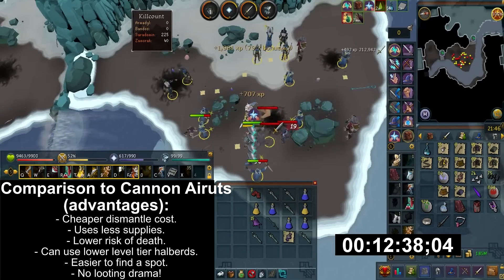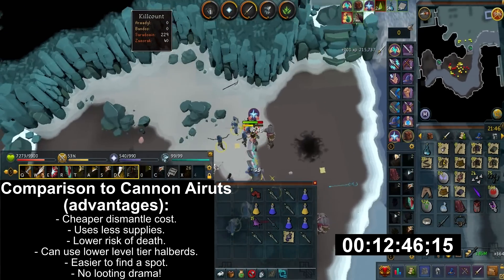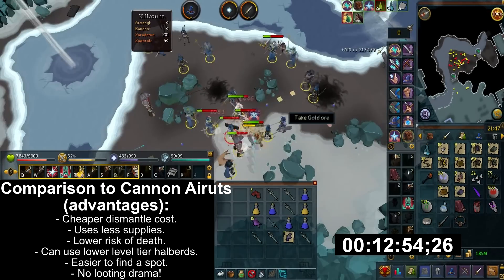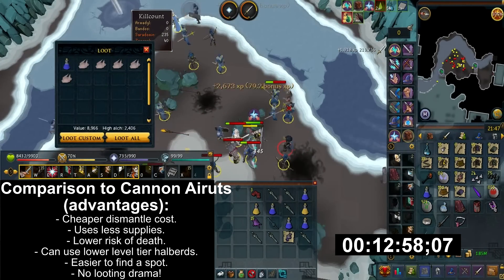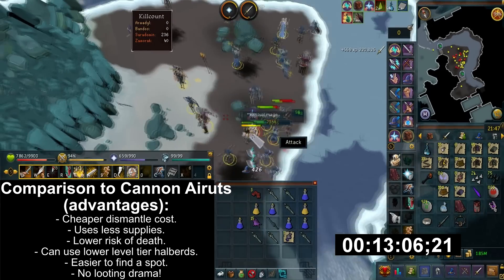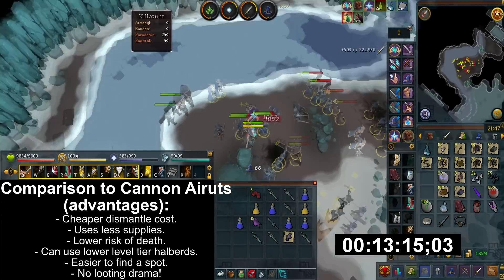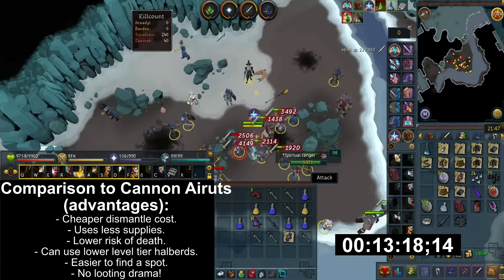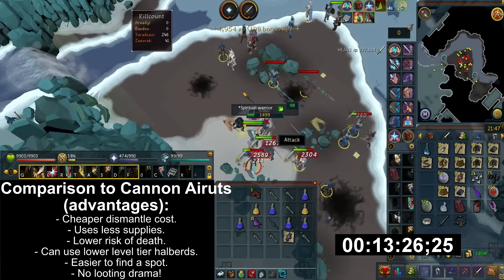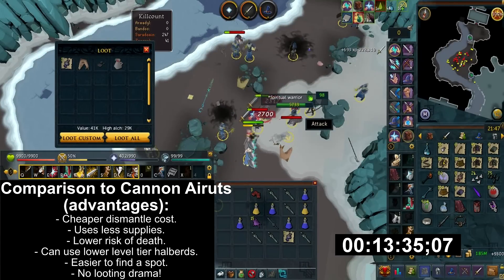So how does this compare against cannoning Abyssal demons? I'll list the advantages of Saradomin encampment over Abyssal demons. For one thing, it has a cheaper dismantling cost per hour. At Abyssal demons, you're limited to melee armor due to their high defense. It also uses less supplies such as cannonballs. There's a lower risk of death here, because having five Abyssal demons on you is going to be hard to tank. No Noxious Scythe is needed, so you can use lower level alternatives. It's also easier to find a world — I camped this spot for many hours without a single visitor. Last but not least, there's no looting drama because people aren't going to come here and clean up drops for you.